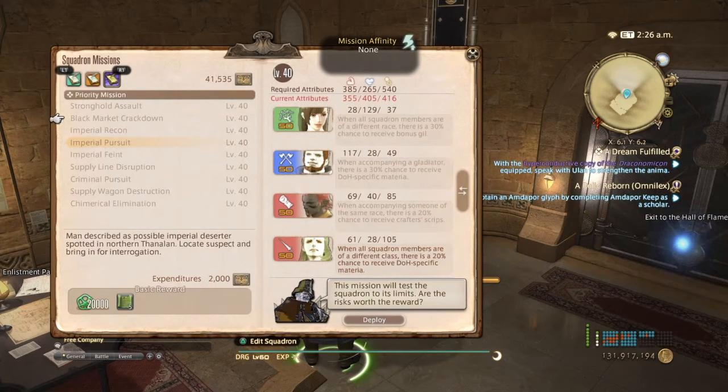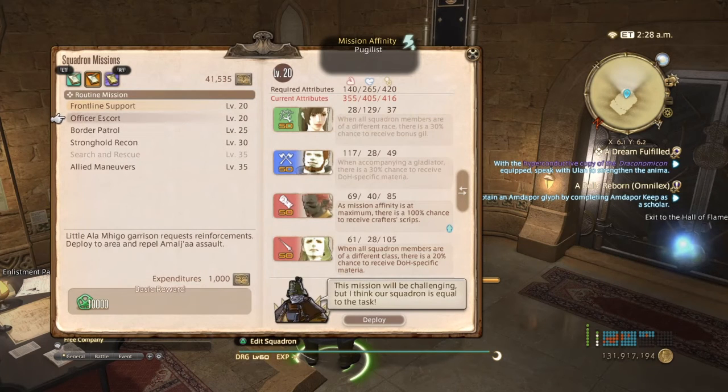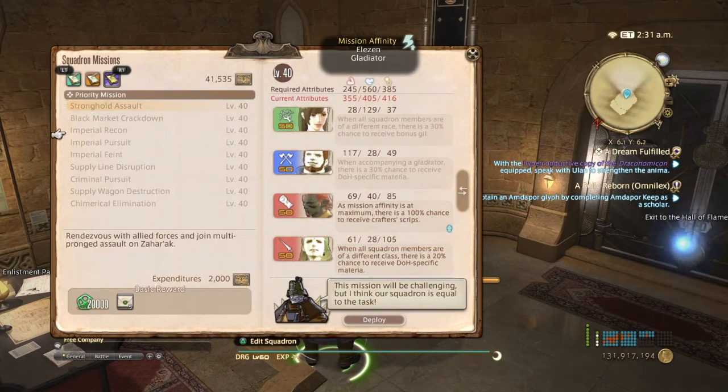Each routine and training mission can only be done once a week, but you can do all of them. Unlike priority missions, where you can only do one every week — so you can't do all of these. Choose wisely, and choose one that has the mission affinity that works best with your squadron.